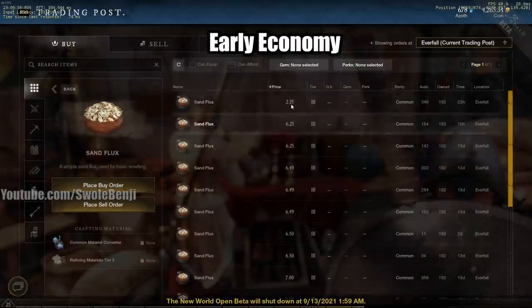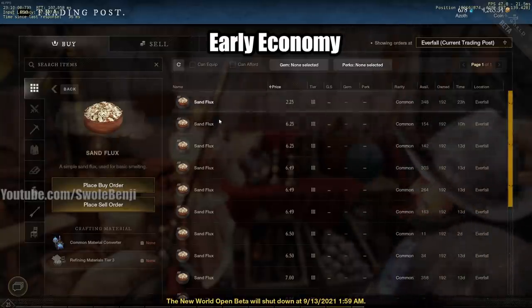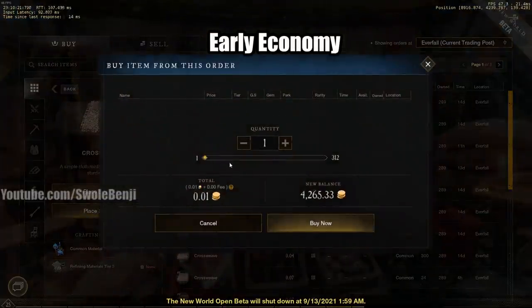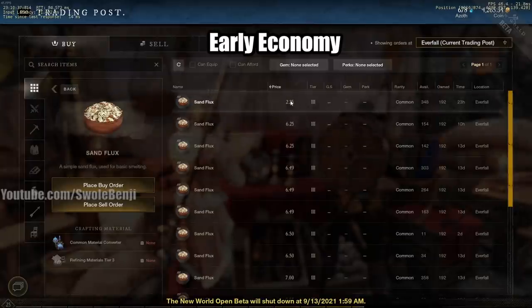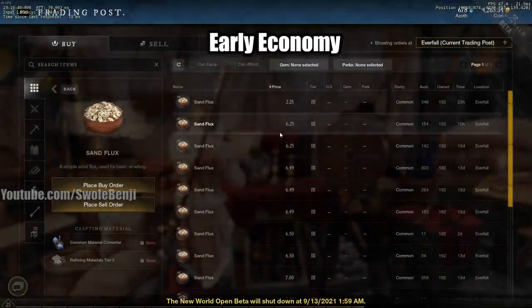Sand flux right now is 2.25 at the cheapest — this guy has 300 of them, and the next one up is six dollars. So you should never ever buy sand flux. I can go to crossweave and buy hundreds of it and then convert it — I'm paying three dollars for 300 of these. For sand flux, normally look — it's a thousand. It's so stupid, and yes as people learn this stuff the game advances and this will all normalize.